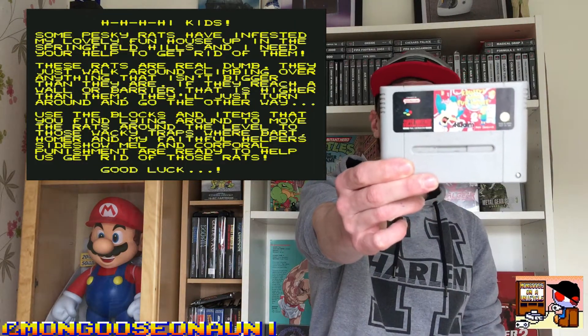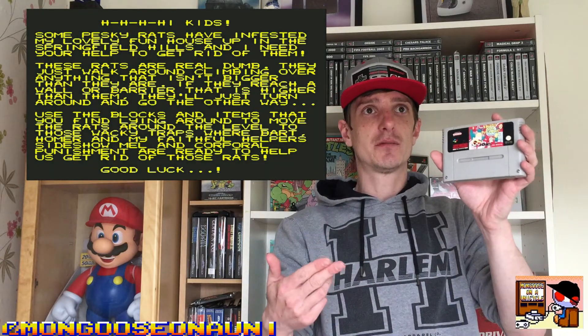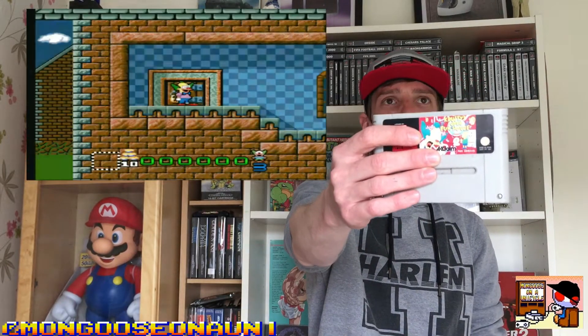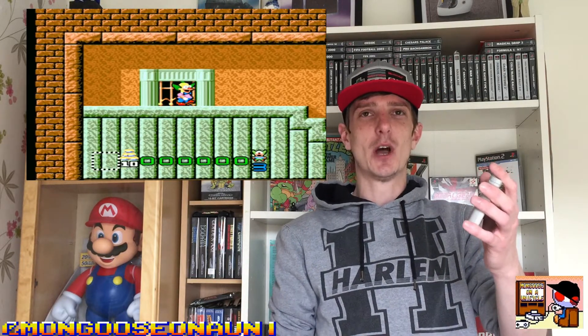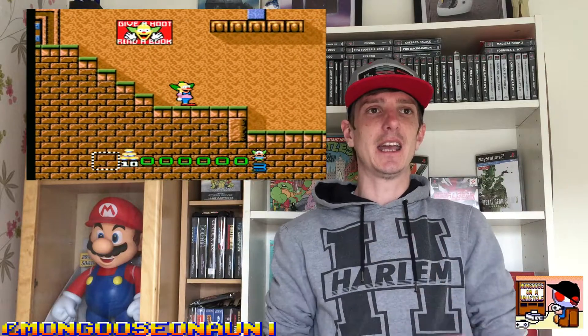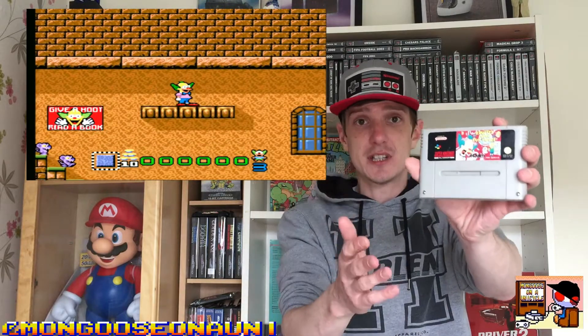Next up, we've got Krusty's Super Funhouse on the Super Nintendo. This game came out on so many different consoles: NES, Sega Master System, Sega Mega Drive, Game Gear, Game Boy, DOS, and even an Amiga port that was cancelled. It was published by Acclaim, who had the rights to the Simpsons games for a long time and didn't really do the series much justice. The Simpsons games were renowned in the 8-bit and 16-bit generations for being really pretty crap. But this breaks the mould — it's actually a good Simpsons game.